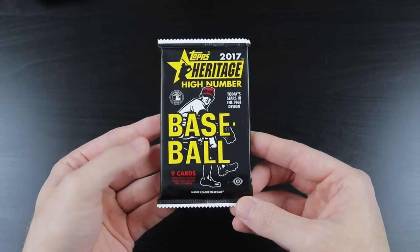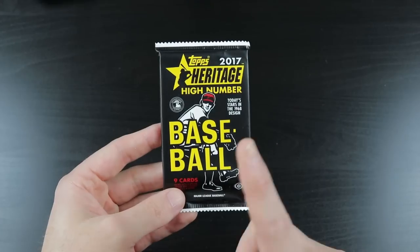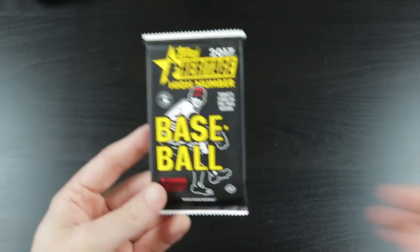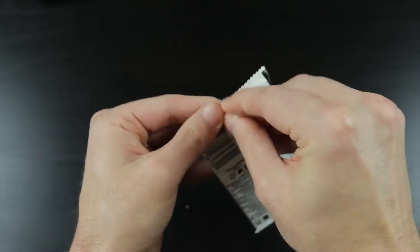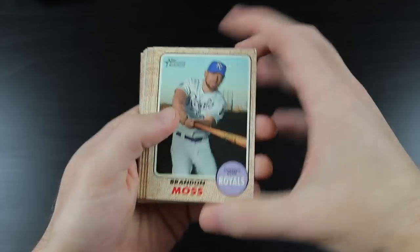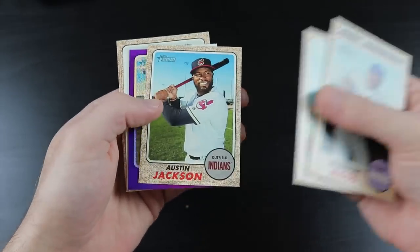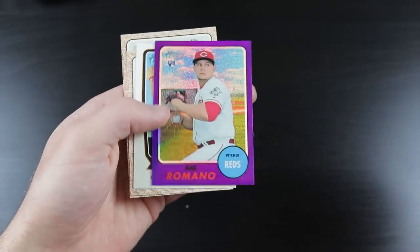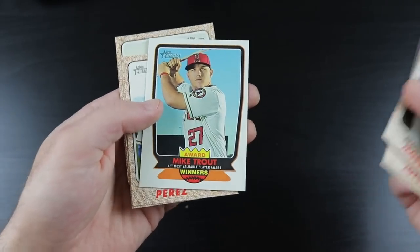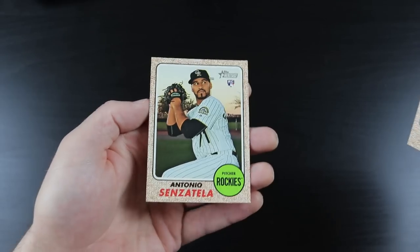2017 Heritage High Number — I have a bunch of Cody Bellinger rookie cards, I do not have the Bellinger rookie card out of this set and I would really like to change that. We got Brandon Moss, Eduardo Rodriguez, Matt Joyce, Austin Jackson, Sal Romano — not numbered — there's a Trout card, Martin Perez, Jose Berrios, and Antonio Senzatela.